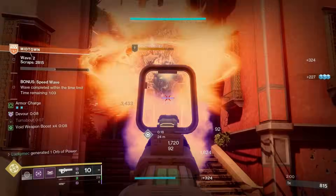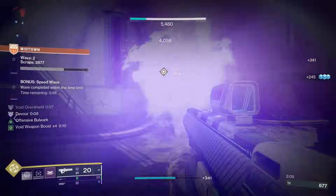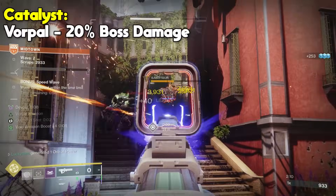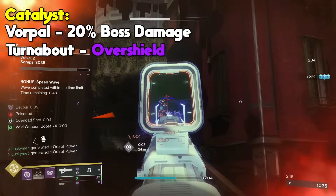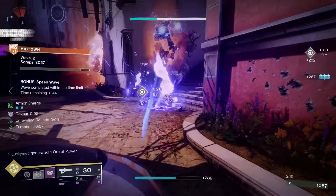If you want to run a void build, this is a must-have weapon. This is a Year 1 exotic that doesn't have a quest, so the only way to get it is to either purchase exotic engrams from Xur, or try to get lucky from exotic engram drops. Its catalyst is pretty necessary — it provides Vorpal to deal more damage to bosses and mini bosses, as well as Turnabout, which means that when you break an enemy shield, you gain an overshield for even more survivability.